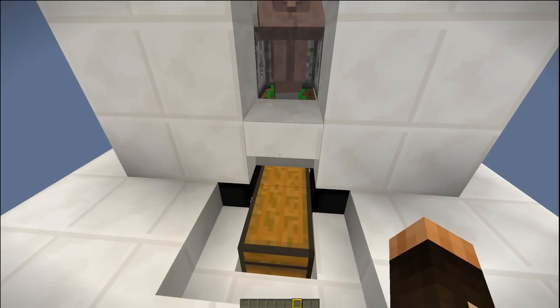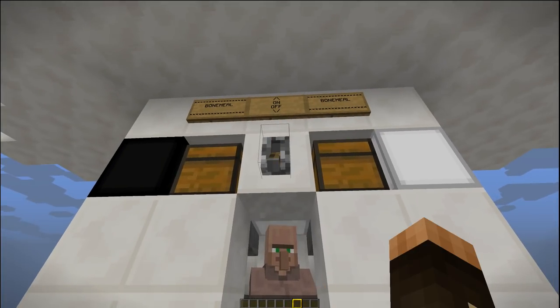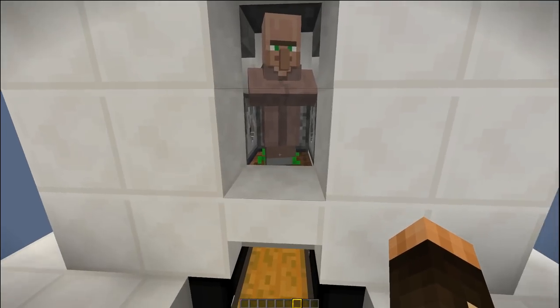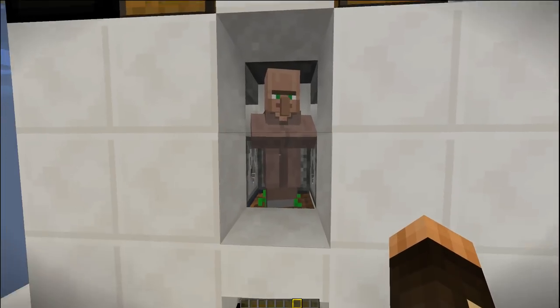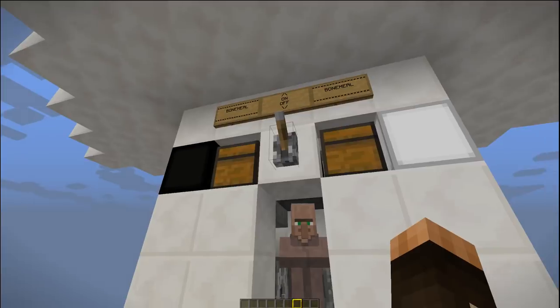There are three circuits on here. The first one is the on/off switch — if you flick it, the light above the farmer goes on, making the light level above the farmland eight or above, which stops him from farming.